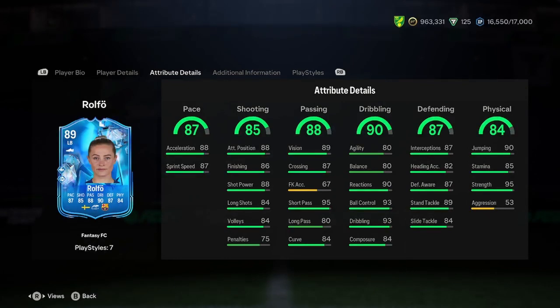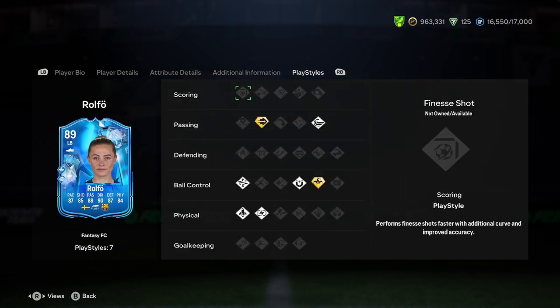87 pace — decent. 85 shooting — brilliant. She can play left-wing or centre-mid here. Passing is absolutely amazing, dribbling again is absolutely amazing, defending's brilliant, and physicality's amazing.